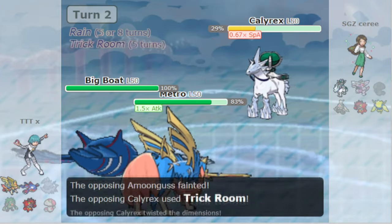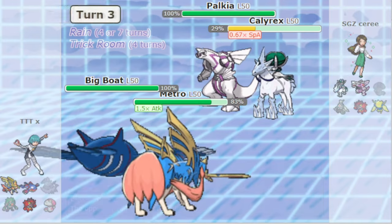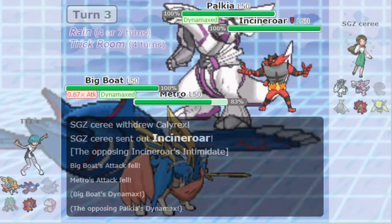Not only that, but the Trick Room setting support Pokémon tend to be able to do more in the long run than fast, squishy Prankster users like Whimsicott. Think about how Dusclops and Porygon2 can Ally Switch and modify all of the stats on the field, or how Gothitelle can click Hypnosis and Helping Hand.